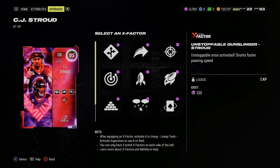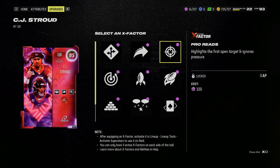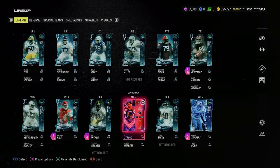You could do Blitz Radar or Pro Reads. Does he have dots? I like dots honestly. Pro Reads gives you Fearless, so we'll go Pro Reads — that's fine. You could also go dots. I actually like dots this year better than Pro Reads, but whatever, we'll just do it like this.